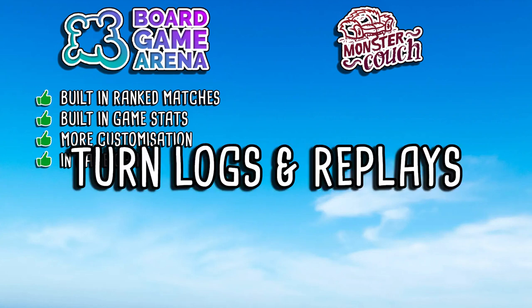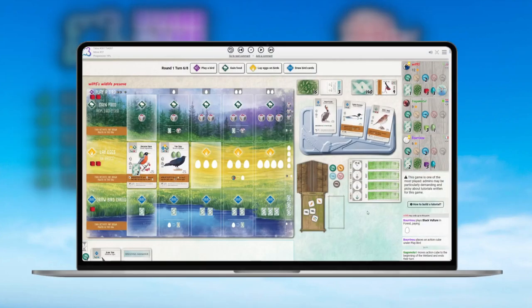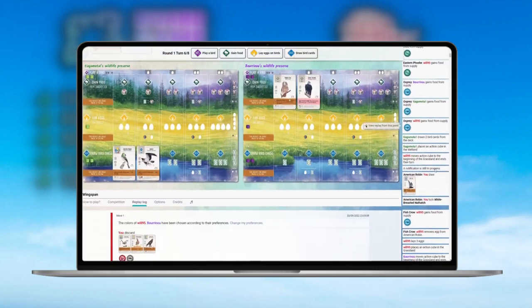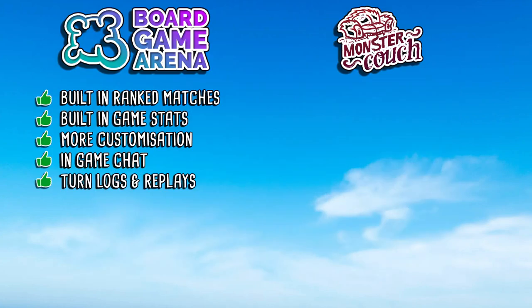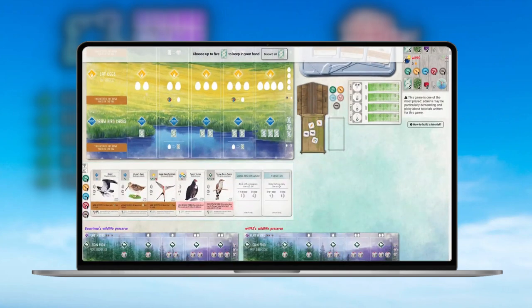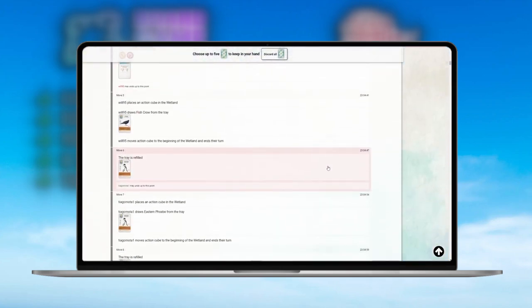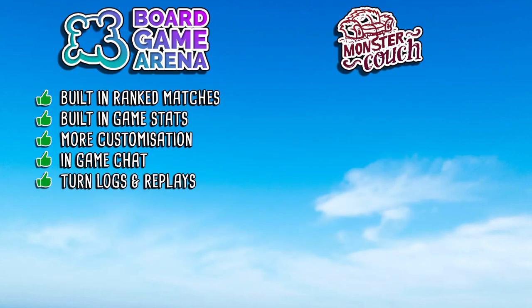Next we have the turn log and game replay, which tie together but are technically two separate things. Along the right-hand side during the game there is a turn log showing everything you and your opponent have done — so if you forgot what your opponent took from the bird tray on a previous turn, you can check the log. After games, a full replay is available not just from your perspective but from your opponent's as well, letting you see their hand and every move they made. That's a really valuable learning tool, especially for newer players.